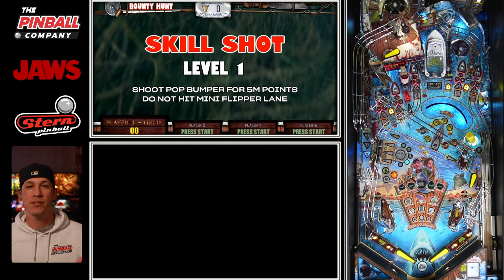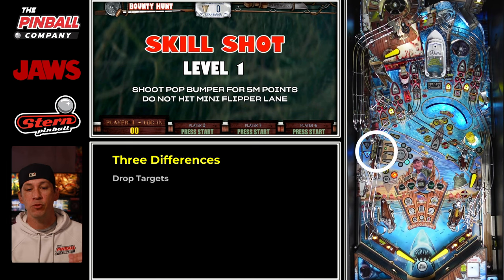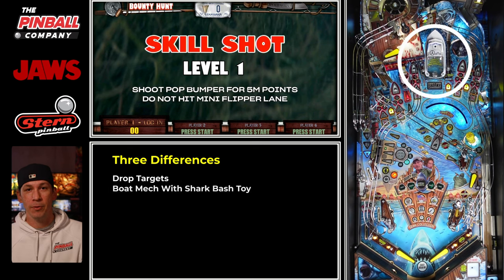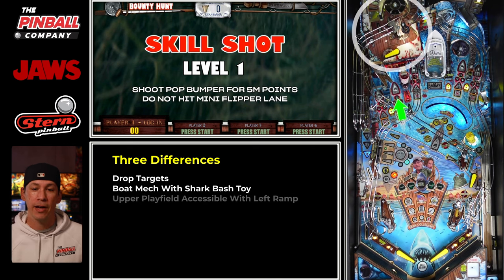Much like chess, pinball is about finding a solid opener and a main line in order to find more points and progress further through the game. With this particular gameplay, we're going to see a few differences as we are playing on the Jaws Premium. The three main differences compared to the Pro: on the left-hand side you'll have drop targets instead of stand-up targets; up the middle with the captive ball where the boat is, you'll see it pop up revealing a shark underneath the playfield that acts as a bash toy; and we also have the upper playfield accessible via the left ramp, the wave ramp, or the marina shot.